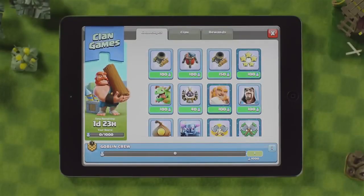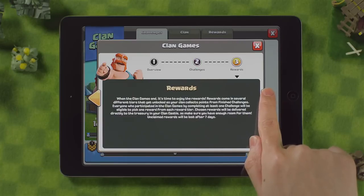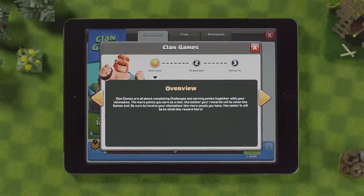For reminders on how the clan games work, tap on the little info icon at the bottom right of the window, and it will open up a quick tutorial to help get you going. Exciting challenges await!